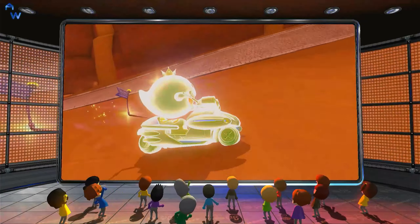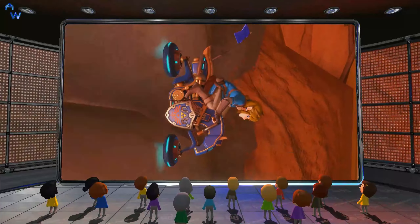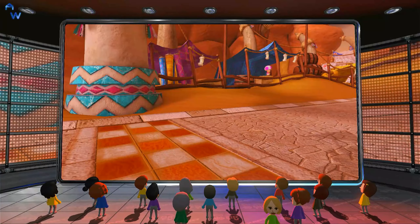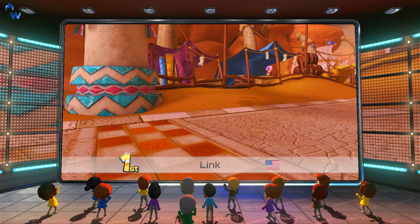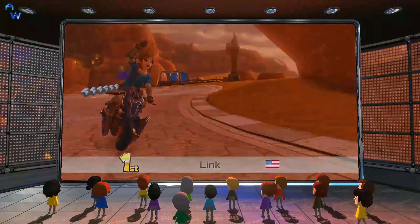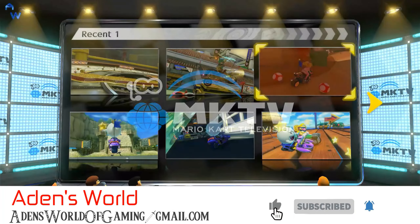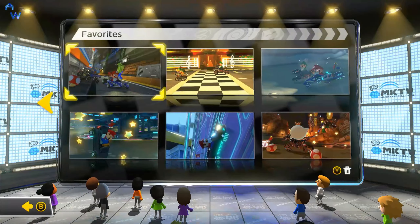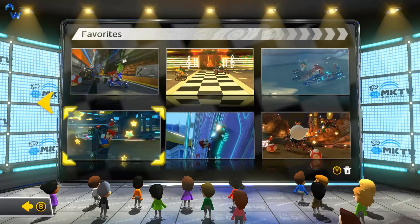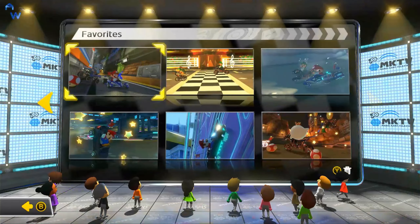You can basically just make videos of this — it's really cool to record. I wanted to show it to you guys so you can check out this amazing feature. The Miis react to everything. You can also save races by adding a little star in the menu by pressing X, and you can delete ones you don't want. These are just the favorites I added.